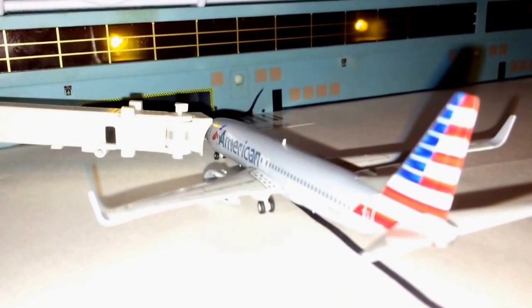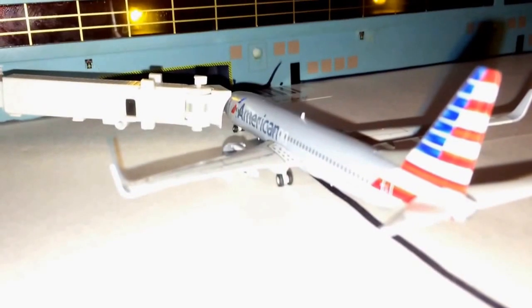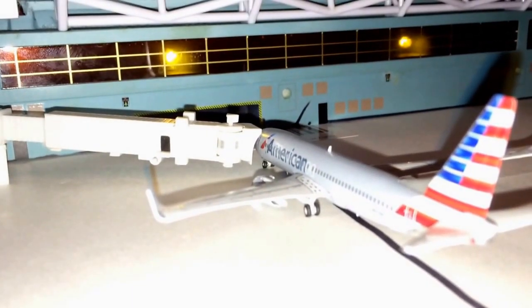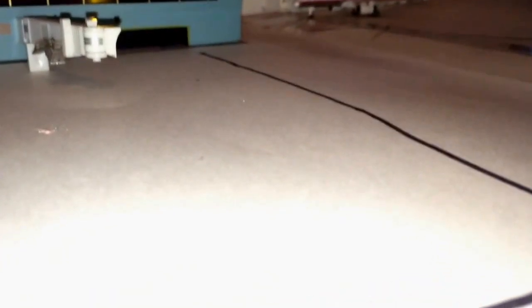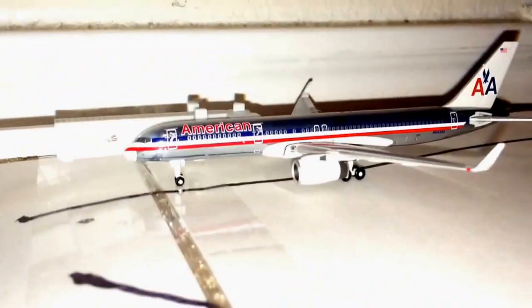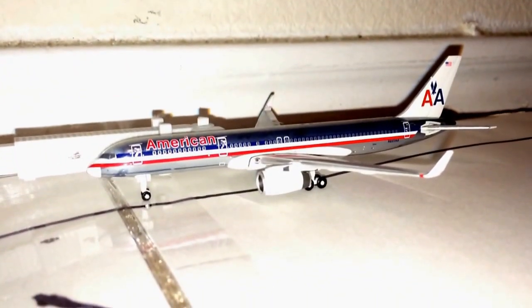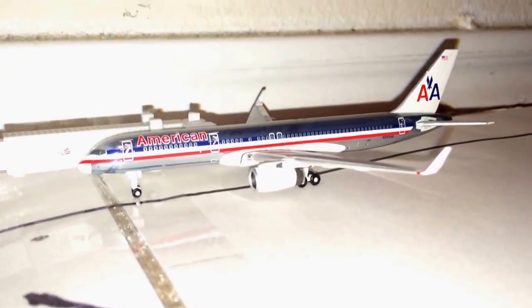Moving on to gate 3, we have the American Airlines Boeing 737-800. He arrived in from Greater Minnesota International Airport, or Amtrak Spotter HD's airport, on behalf of the Blue Skies Airport Alliance, about half an hour ago. He is still in the offloading process and he is going to head back out in maybe about an hour and a half. Then here at gate 6, we have the American Airlines Boeing 777-200 on the international concourse — the narrow-body international concourse, just two gates. This guy arrived in from Cosmo, Mexico, and he's going to head back out to Cosmo, Mexico in about three hours, just because all the passengers have to go through customs and it might take a while.